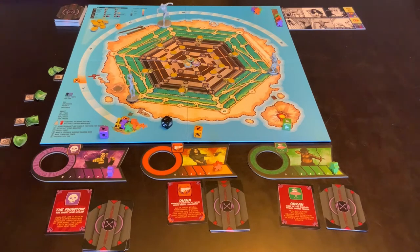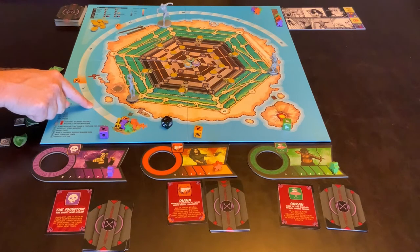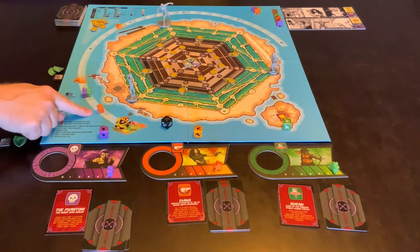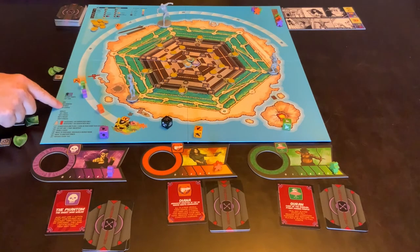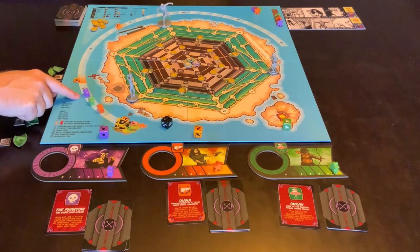At the end of the first round, whoever is furthest back on the points track becomes the first player. So if it looks like that at the end of round one, orange would become first player and purple and green would hold their positions — giving the order orange, purple, green.